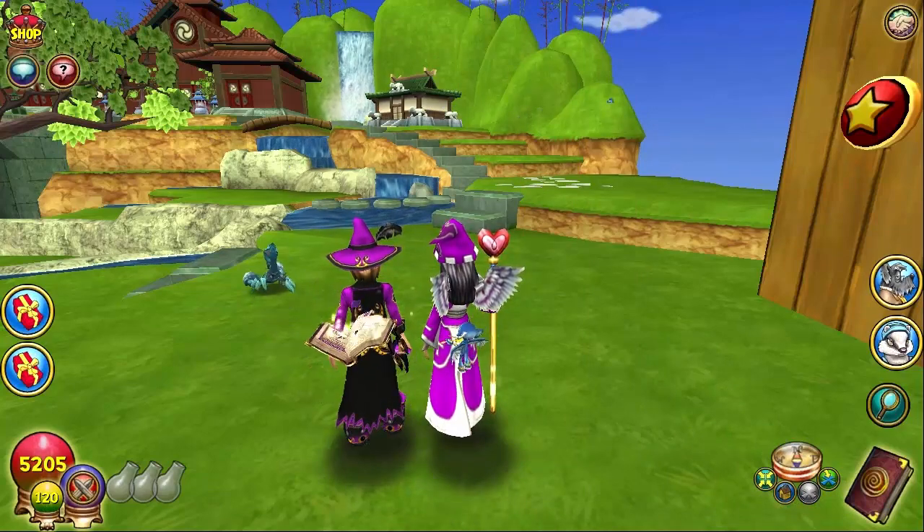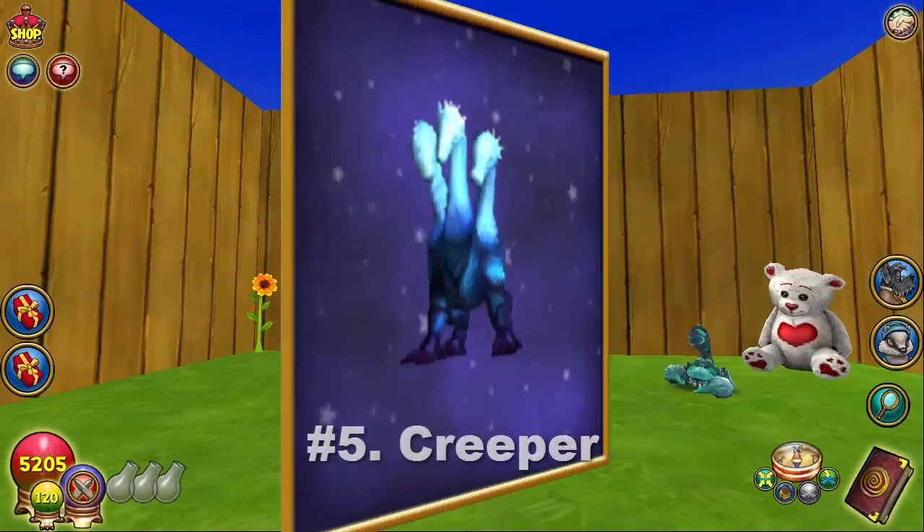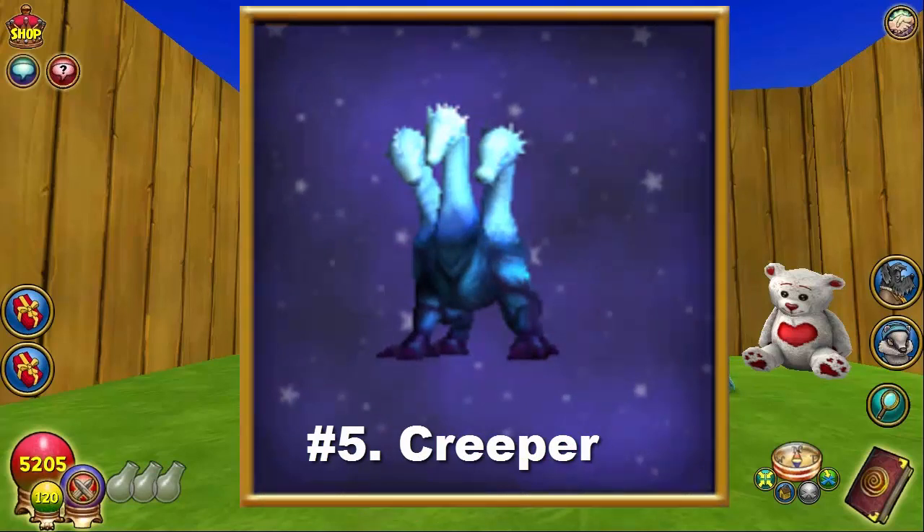At number five is a Balance pet called the Creeper. It looks like an Ice pet because it's a hybrid between the Ice Colossus and the Hydra. It gives Hydra at baby — that's the only card it gives. The original Hydra has white, fire, and storm heads, and this one can also be made into all-fire or all-storm variants. It's one of the first hybrids they came out with and it's pretty cool looking.